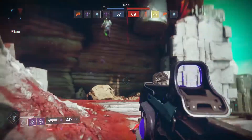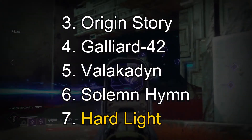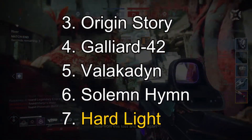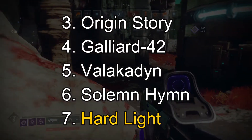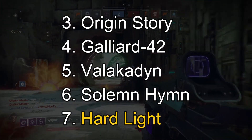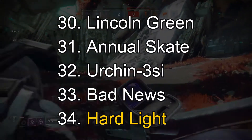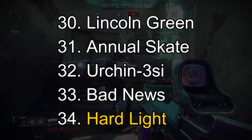For auto rifles, Hard Light is going to be the worst — seventh place. Sad, very sad. It's literally just not great. Uriel's Gift is number one, Scathelocke is second, and even some random ones I've done are better than Hard Light. Out of all Destiny 2 weapons, it takes 34th place. Ouch. Hard Light is just not surviving at all.